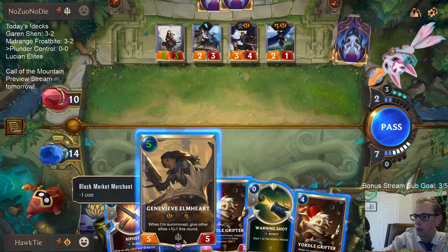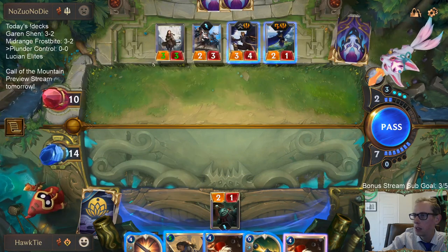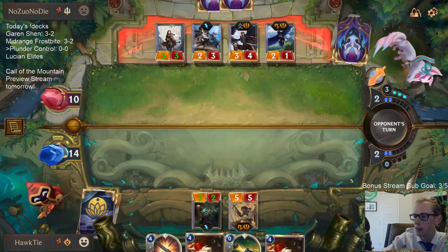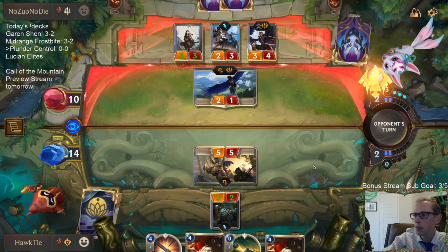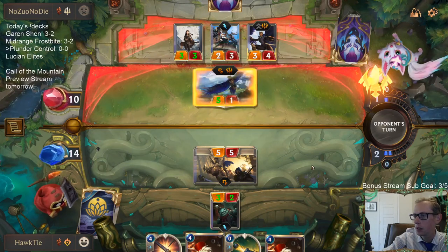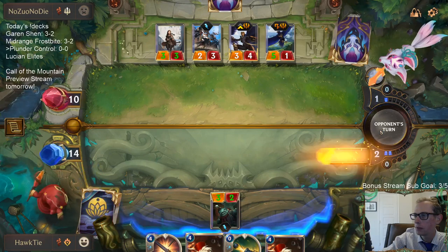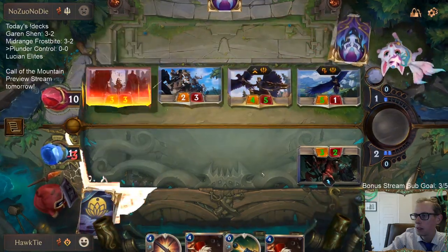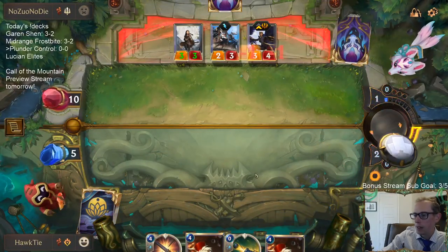Maybe I'd play Genevieve Vellmheart in that respect. If I play Genevieve, they can challenge my 2-1, and it does make the rest of their attacks kind of poor. I think I'd just play Genevieve, because if I go Yordle Grifter and then we miss, or if I steal something that costs four or more, we're going to be in real trouble. Good news is they are kind of out of cards — this is kind of all they have. We just have to figure out how to deal with all of this. Usually Riptide Rex is a big part of that.